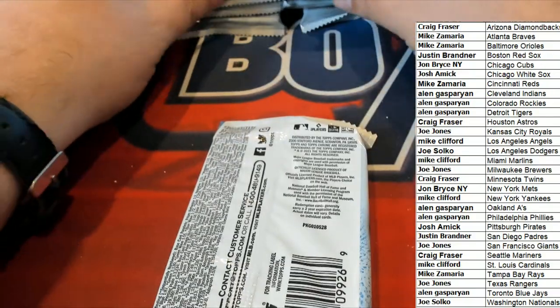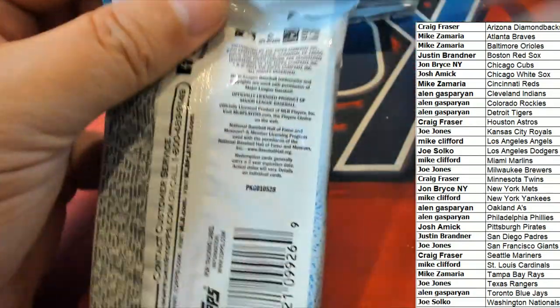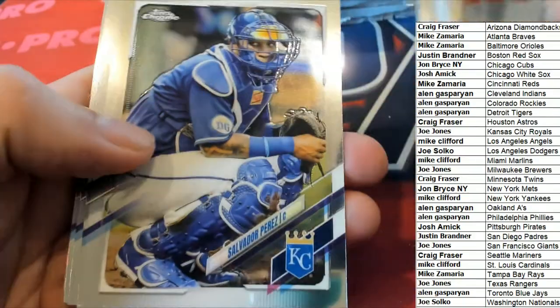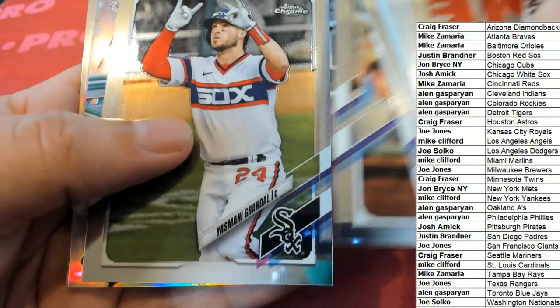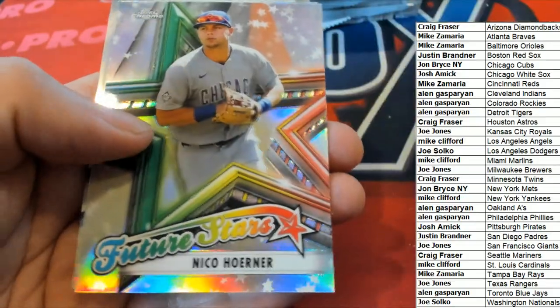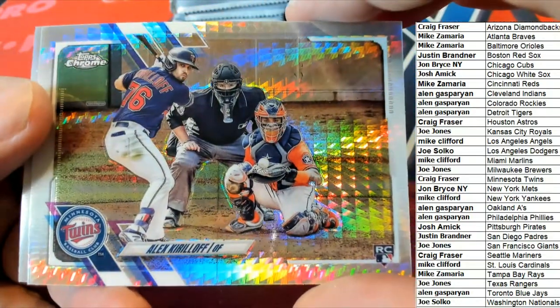Let's do this — Big Hit Boulevard! Let's get out to Big Hit Boulevard, you guys. Are you ready for some big hits coming out of here in Chrome? Niko Warner, Future Stars of the Cubs — nice rookie right there. Minnesota Twins picking up a really good rookie: Corey Seager.